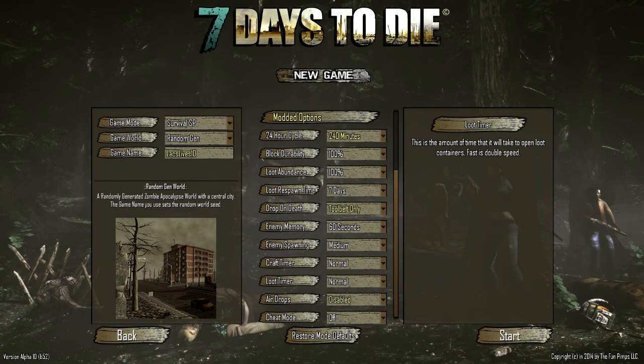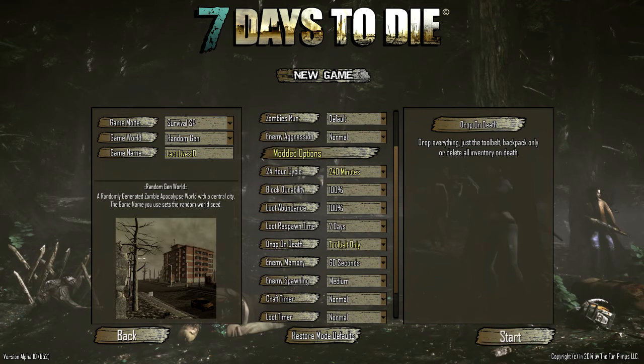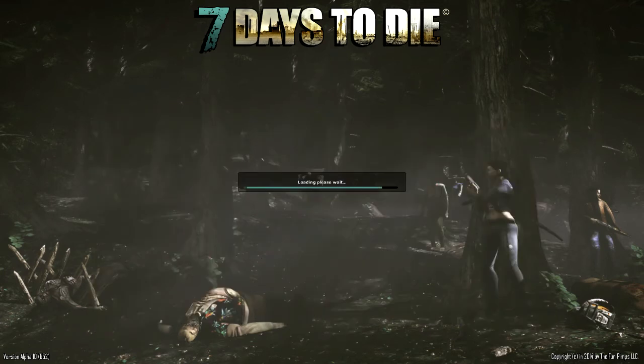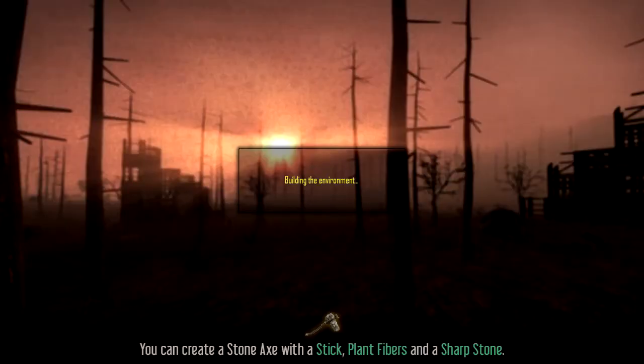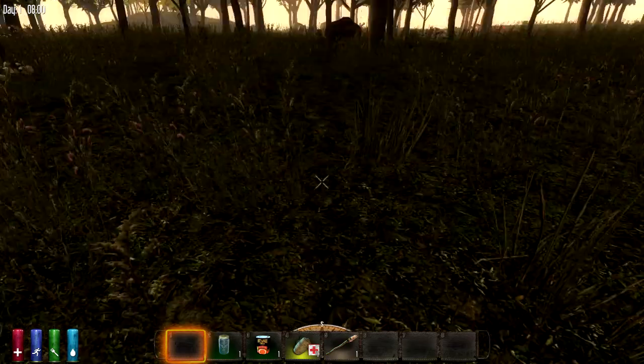Everything else seems to be keeping my standard settings. I think that should be good — we can get in here and check this out. I did not look at the patch notes; I have no idea what's coming. I don't know what made it in, what didn't. I didn't even know it was Alpha 10 until I went to load it up. Somehow I missed the patch — Steam does it automatically while it's running, but I totally missed it.